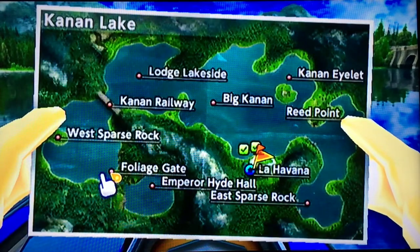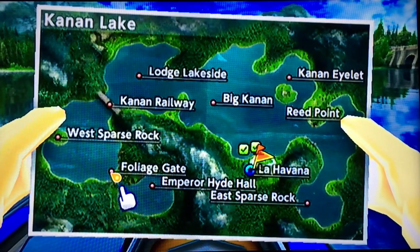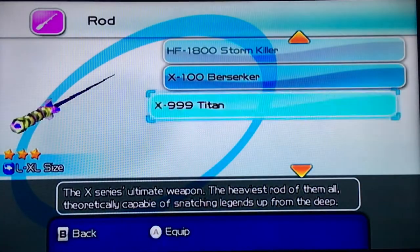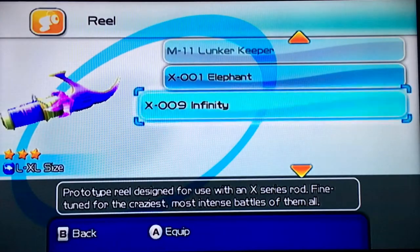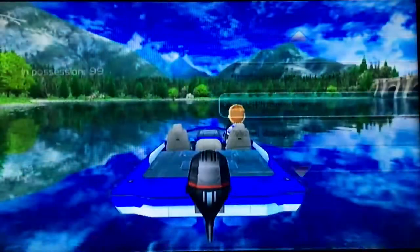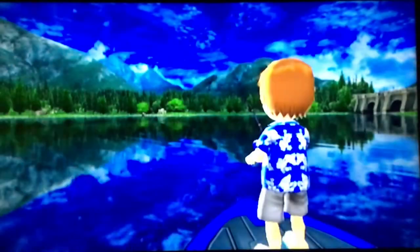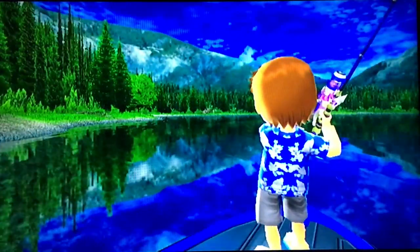I'm here at the foliage gate. I'll select the Titan and the Infinity and the Quick Hitter Large, and just cast out right here.